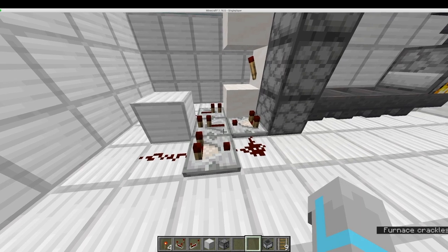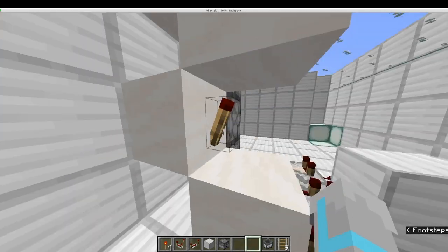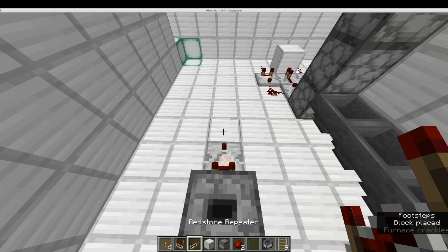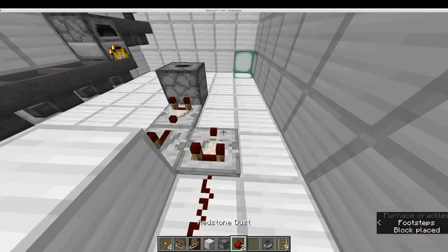The last step is the item elevator. It looks intimidating but it is still simple. Start by placing a dropper facing upwards, then a comparator, a repeater, a block, redstone dust, comparator, then redstone dust.